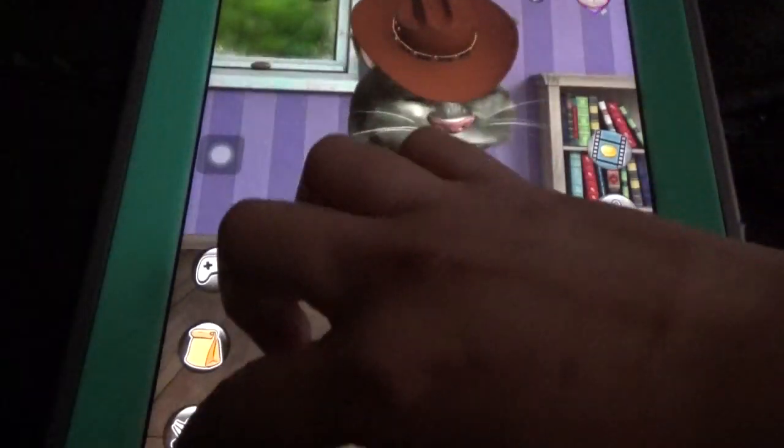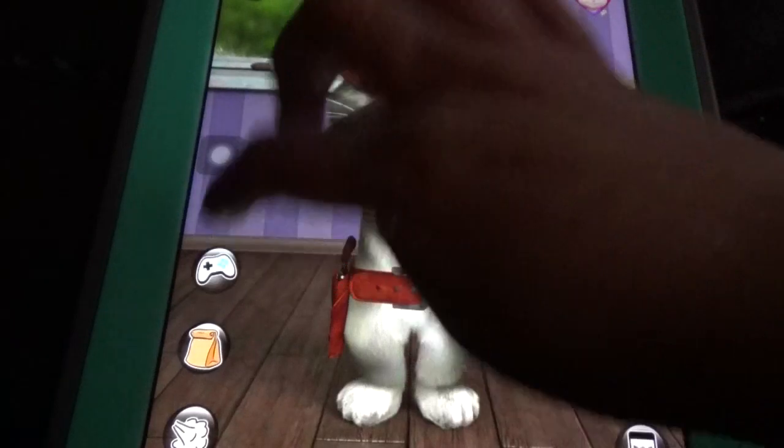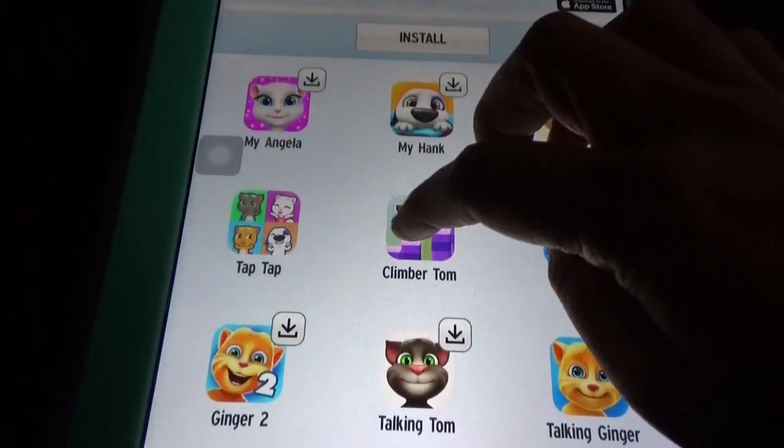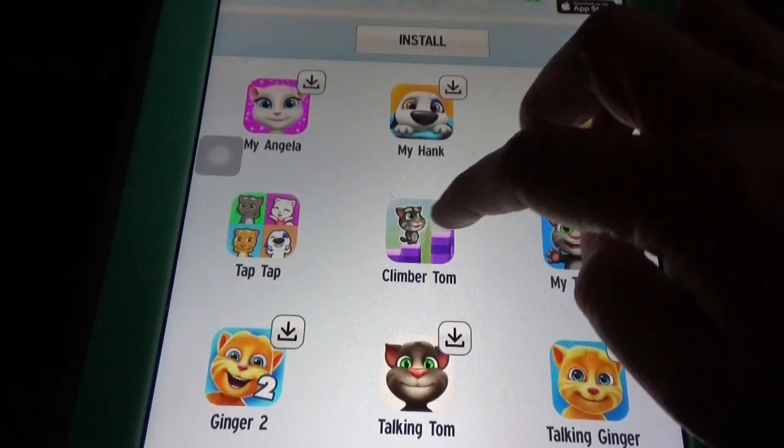Here you can watch a video or buy coins. We have two mini games: Tap Tap and Climb Bottom. We saw only one mini game in Duke Pup 2.